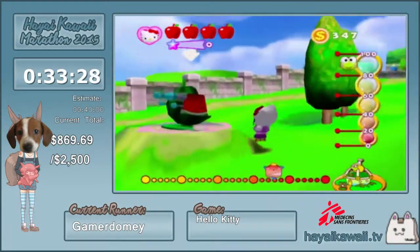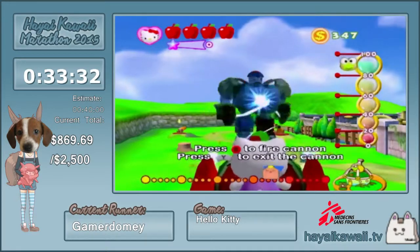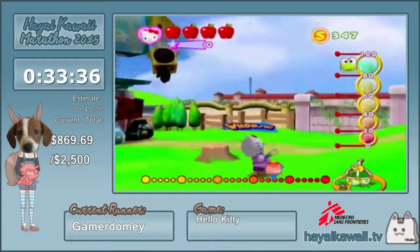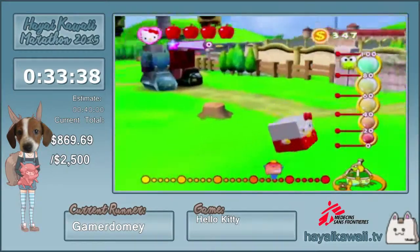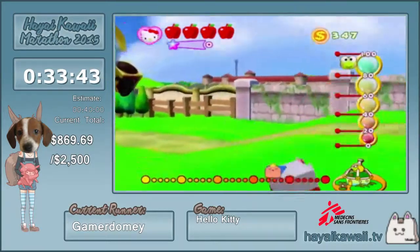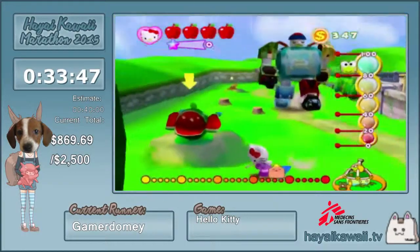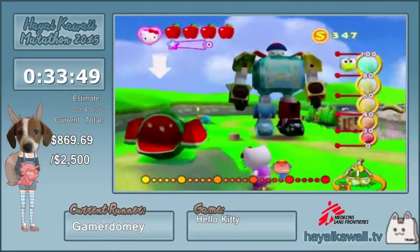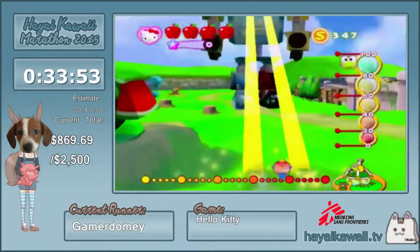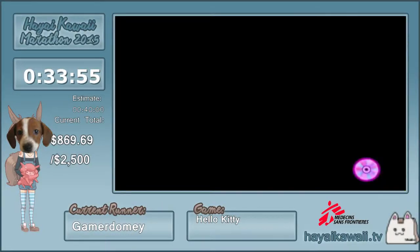90 just popped up on the screen — when it goes to 100, that is when time will end. We actually have time to get another Box Kitty — Box Kitty can only jump. There we go, that's time.